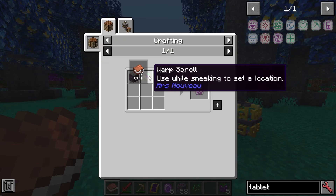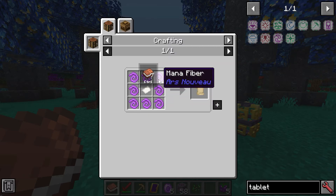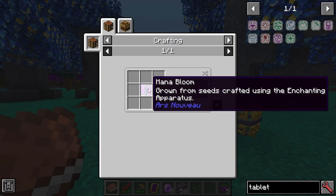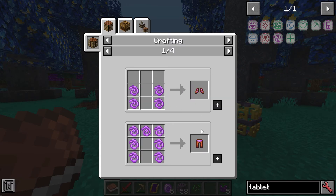There's also warping — a warp scroll uses black pot, mana fiber, and that's what you get. Mana fiber seems pretty useful; I wonder what else it's used for.